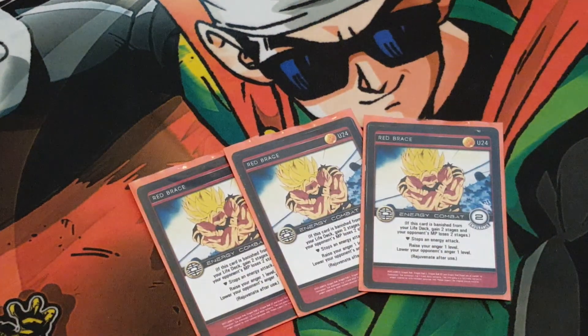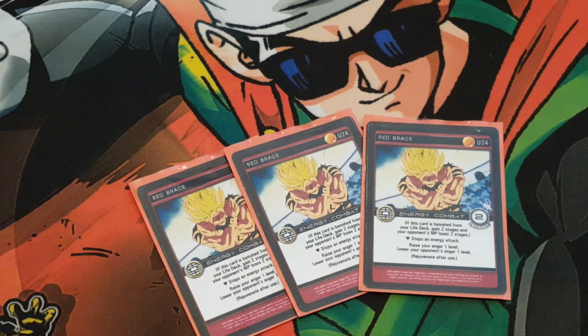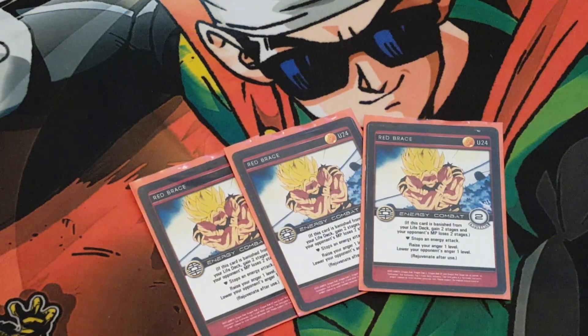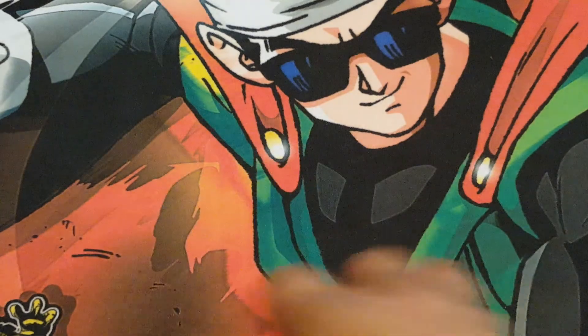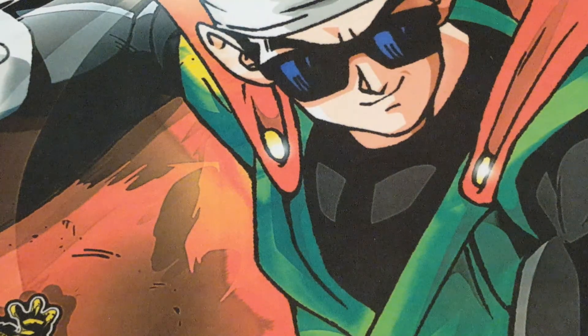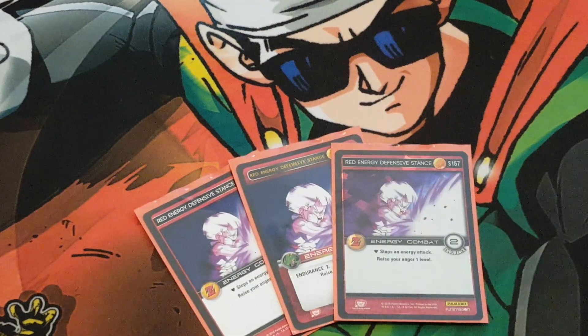I ran three Red Brace — from the set 8 digital release, probably one of the better red blocks. It has two Endurance, stops the energy attack, raises your anger 1, lowers your opponent's anger 1, and it rejuvenates after use. Multiple effects on this — very powerful. And also, if this card gets banished from your life deck, you gain two stages and your opponent loses two stages. That doesn't happen often, but if your opponent has banish effects — mostly Black — you can trigger it. Mostly you're going to use this for that extra block and extra rejuve, so you can have some energy blocks back in your deck.